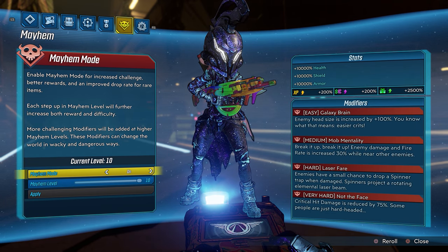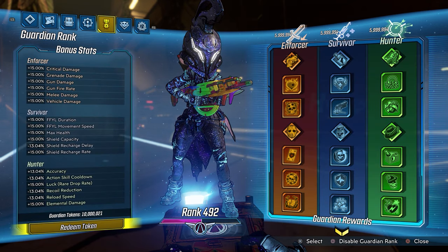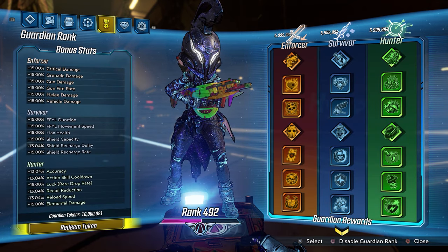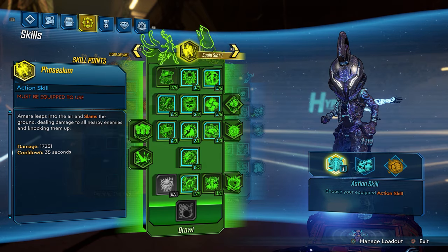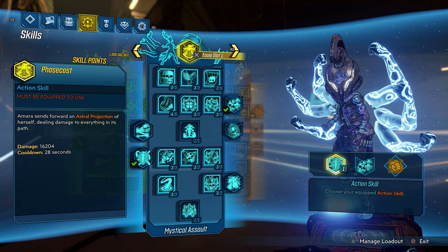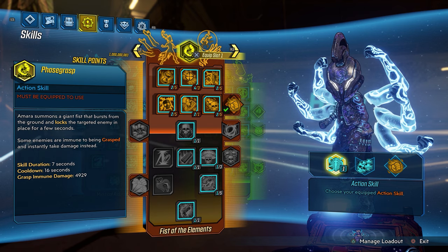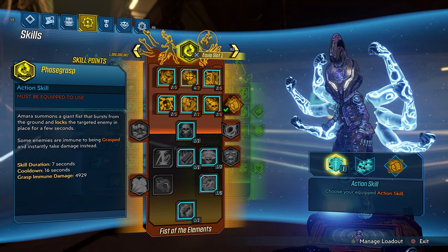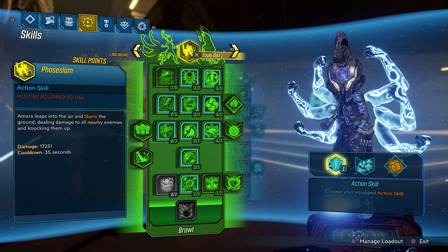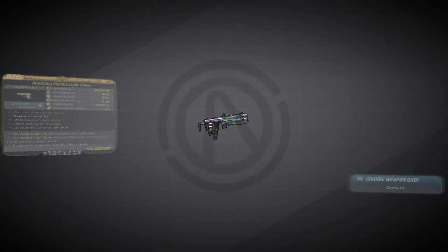There are four new items and we're currently playing on Mayhem Mode 10, True Vault Hunter Mode. We have our Guardian Rank system enabled, and I'm rocking the Mara class mod that unlocks the character's true full potential.